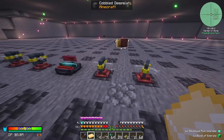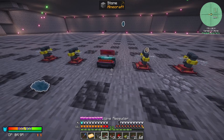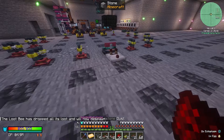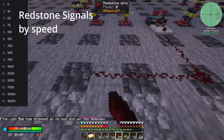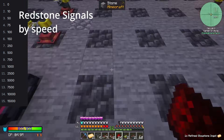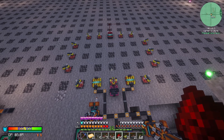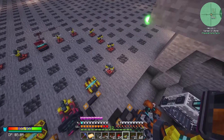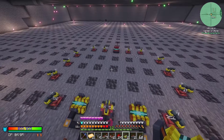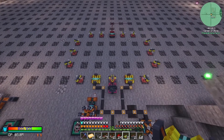Now you will need to do the redstone segment. You will need to do a comparator out the back side of the sensor and run some redstone out from it. Depending on your size, you can change it. So far we have 13 rings, two accelerators, one particle accelerator, and one accelerator sensor — that is our inner ring.